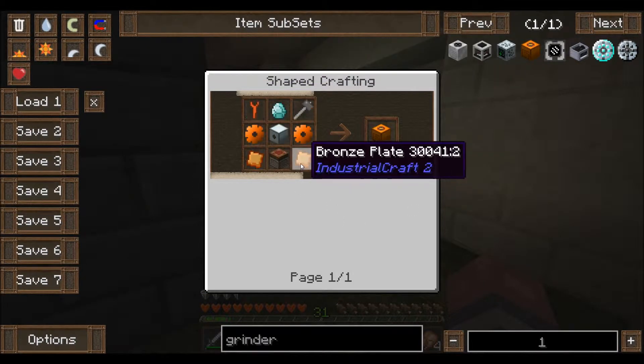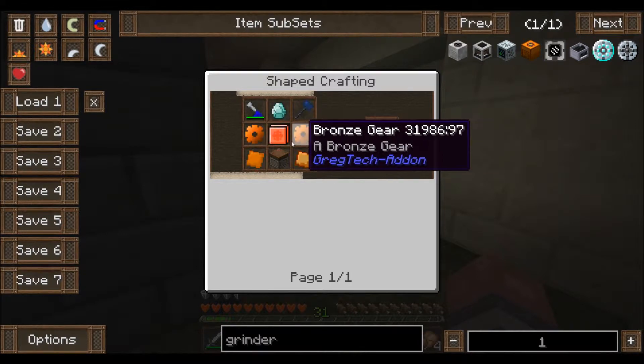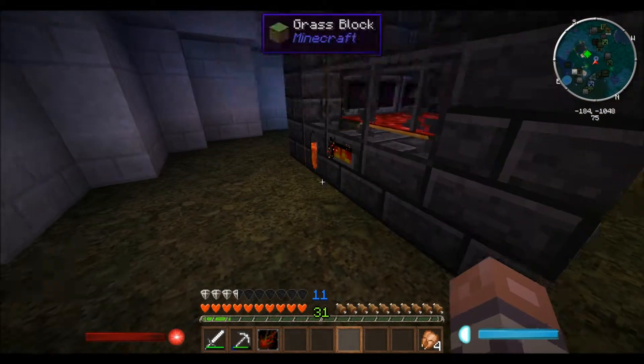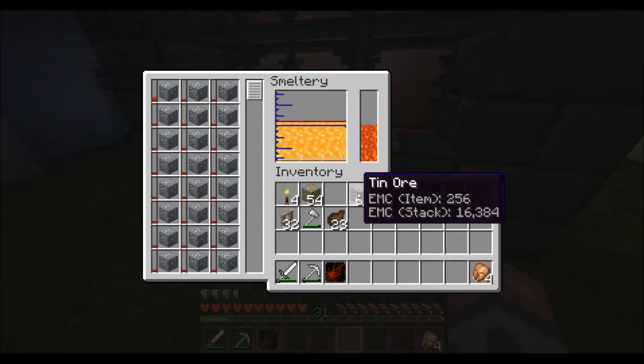For the grinder, we need bronze plates and gears, some sort of machine hull, a piston, and a diamond. Pretty simple stuff — we can do all of it as soon as we get this bronze smelted. Then we can get started.